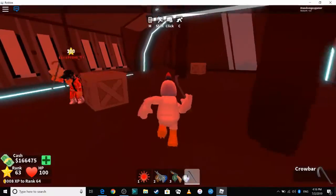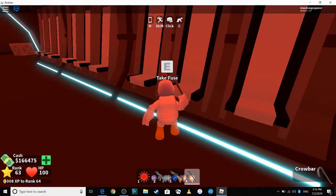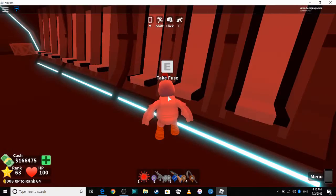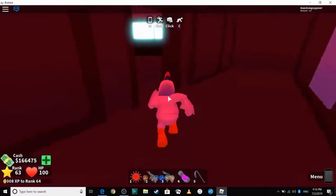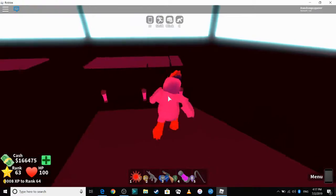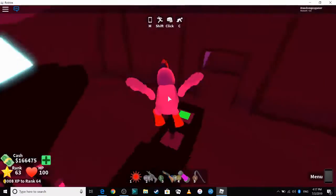So after you grab the crowbar, check the location. There are different fuses located in the back here. There's about six fuses around the area.